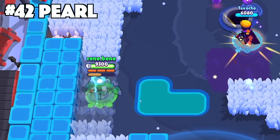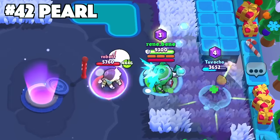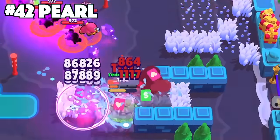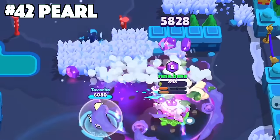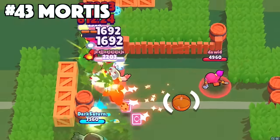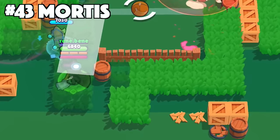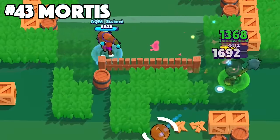For Pearl, don't constantly attack unless you absolutely have to. Every time you use your main attack or super it drains your heat bar, so it's better to save your ammo and charge up your heat bar so your main attacks do the most damage possible. With Mortis, it's important to attack enemies when they are grouped up. This gives you a higher chance of getting more value out of each main attack and helps you charge up your super even faster.